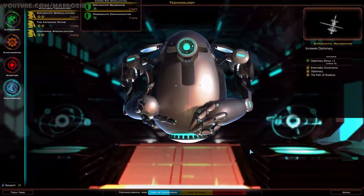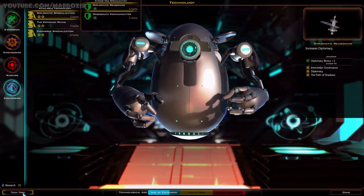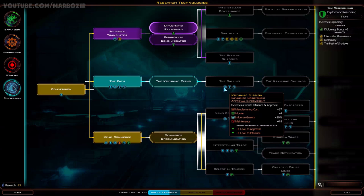Research - so that's the path. Let's have a look at the whole tech tree. We have approval of nearby worlds, and this is a starbase module - I don't really need that right now. The influence module is quite good. The moral improvement is both an influence and approval improvement - interesting.